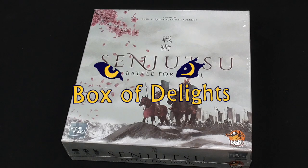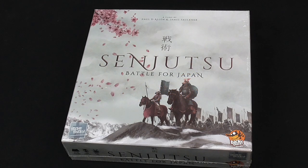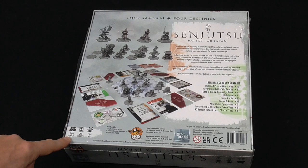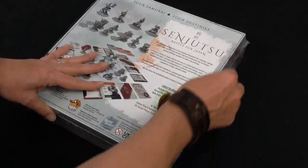Hi everyone, welcome back to Box of Delights. Today we're looking at Senjutsu: The Battle for Japan by Paul David Allen and James Faulkner of Stone Sword Games, in partnership with Lucky Dot Games. It's a pre-production copy still in shrink, so we're going to open it up together. I'm going to go away and learn it, come back and teach you how to play the solo game. It plays one to four — let's get into it.